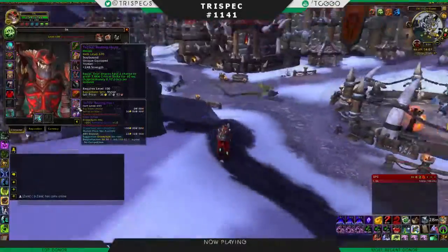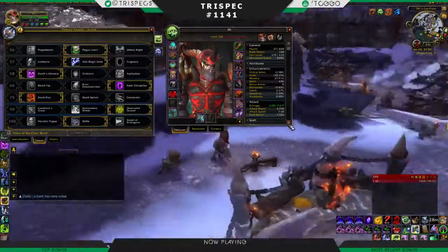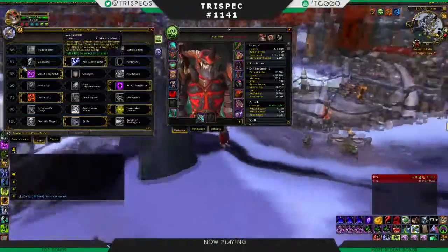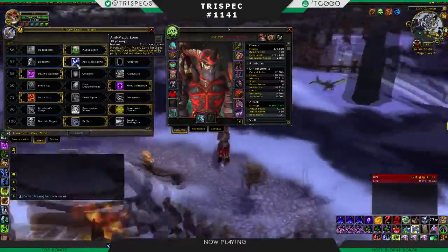Our trinkets from Highmaul are just terrible, but luckily in Black Rock Foundry we're actually getting newer items, so there's that. For your talents, Plague Leech is the pick for the first tier. The 57 talent choice is kind of your call.